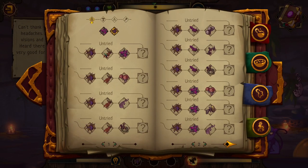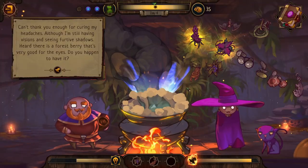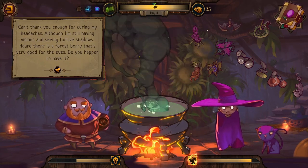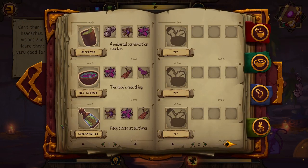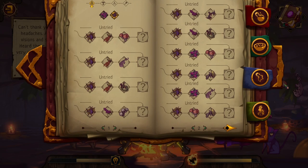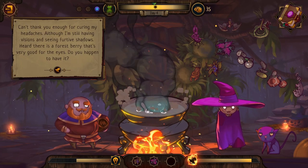Experimenting further — does the order of ingredients matter? I'm not sure. I try different sequences: first mandrake, then various partners. One combination produces 'screaming tea,' which is probably not good for the eyes. I'm not very experienced with the game yet, but the experimenting itself is really funny — I'm pretty sure screaming tea is not what we're looking for.